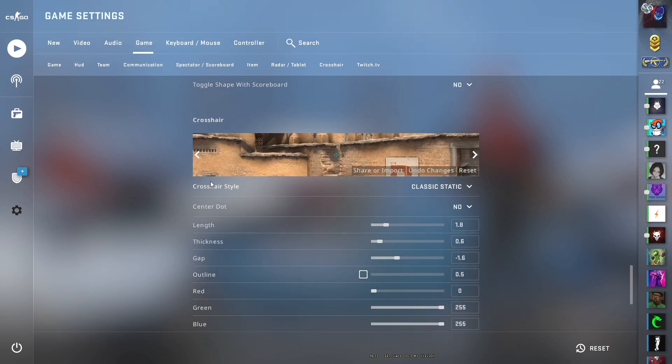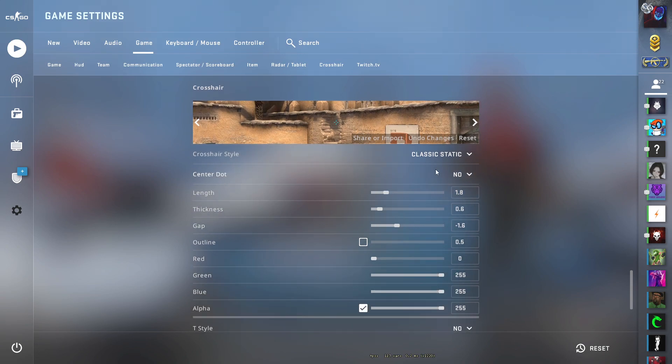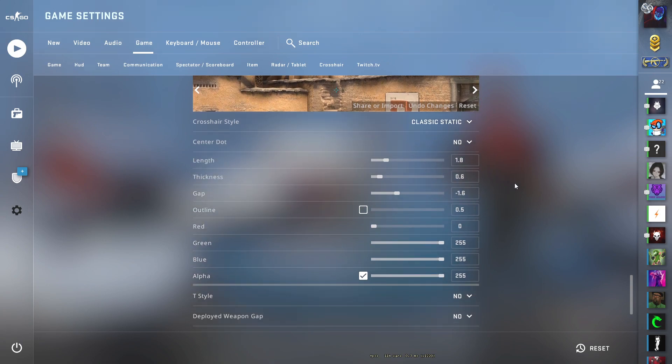In crosshair style, select classic static. Center dot would be set to no, length would be set to 1.8, thickness would be set to 0.6, gap would be set to minus 1.6, and outline would be turned off.